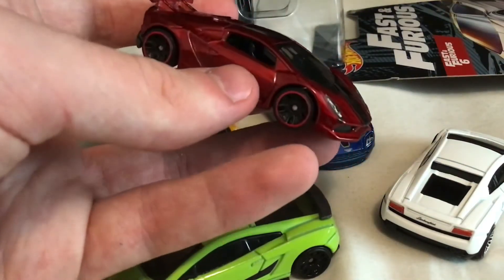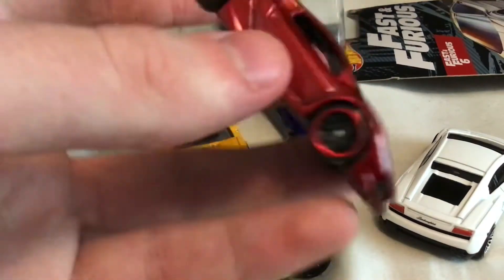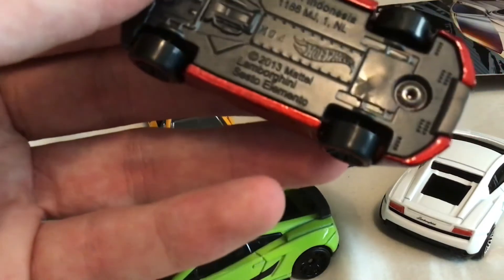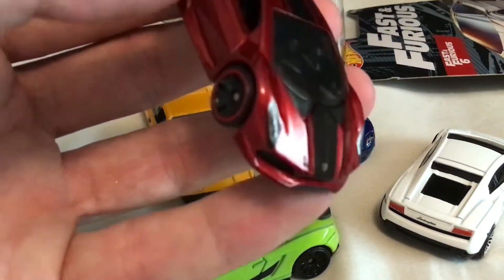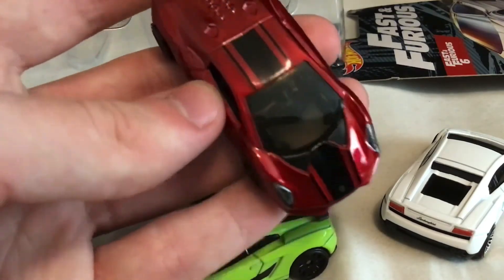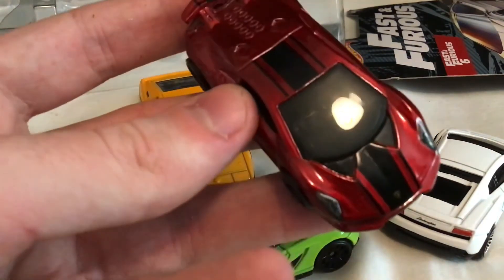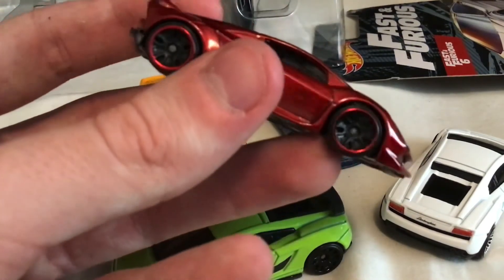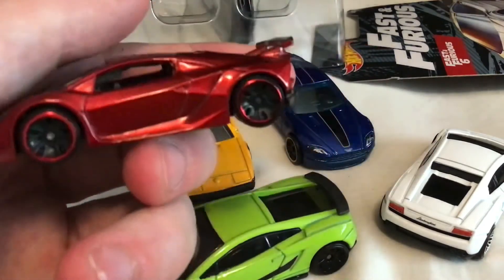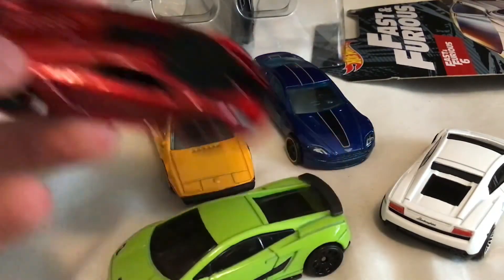Second to the top is one of my favorite Lamborghinis in real life: the Sesto Elemento, which means 'sixth element' — carbon — named appropriately because in real life it's about 90% carbon. The Hot Wheels casting is from 2013. This one is a pretty vibrant cherry red color. I've got quite a few Sesto Elementos now, but this is a very nice color — I'd probably prefer it as an accent with a black body — but it's distinctive and the red rims on the wheels match very nicely.